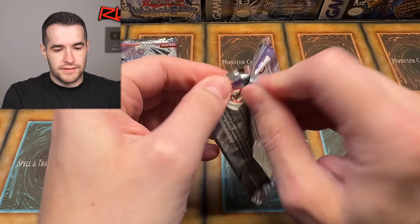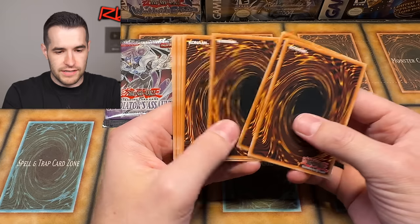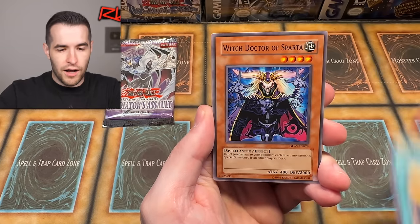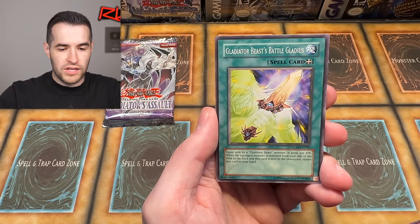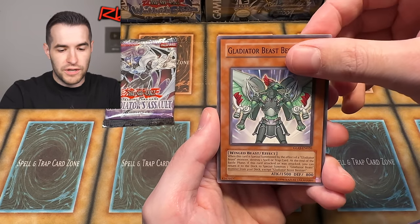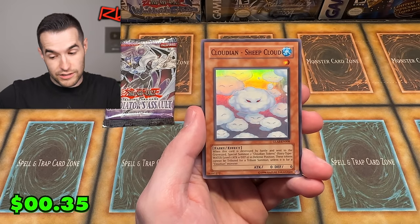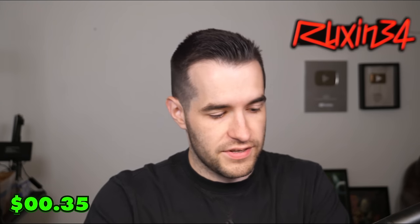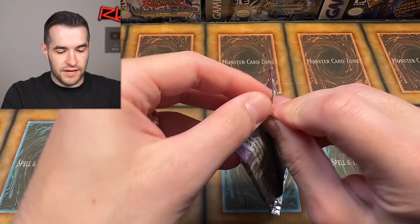Only eight total packs left — six total GLAS packs. Come on GLAS, do your thing right here. Pull us something crazy. We pulled: Secutor, Halberd, Sparta, Spirit of the Six Samurai, Foolish Revival, Poison Cloud, Gladiator Beast, Gladiator Beast Bestiari, and Cloudian Cheap Cloud. Wouldn't be a GLAS opening without a Cloudian Cheap Cloud — that happens every time. We're about to be 80% of the way through and we have pulled basically nothing when it comes to value.